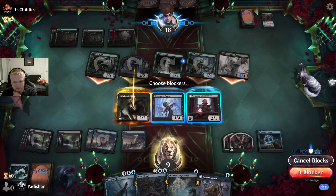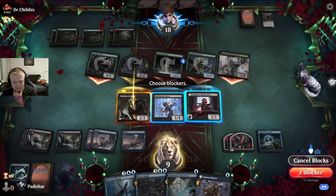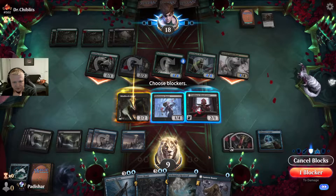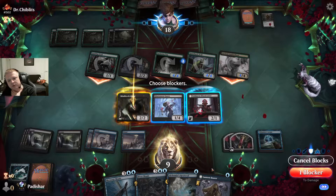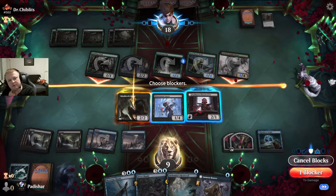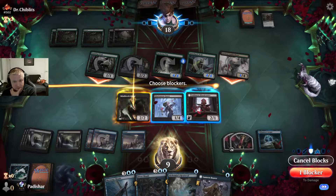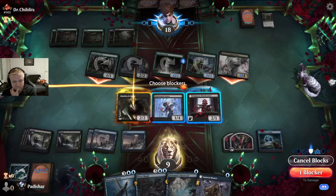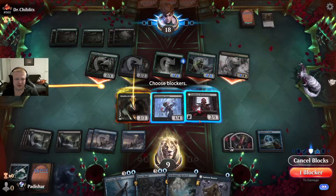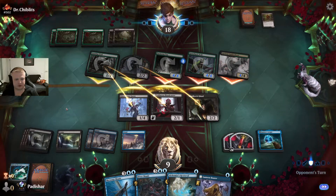I'll block here. I'm going to bounce the Lumber Nut — this will deal 2 and this will deal 4. I'm not dying yet. I'm wondering if I should double-block the Snarling Wolf — probably bad because I'd lose the Bloodcaster. But maybe I just have to do it. I'll take 6 damage anyway. I'm in huge trouble here — I need to do something because I'm running out of time.